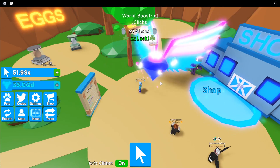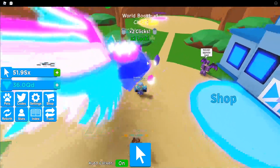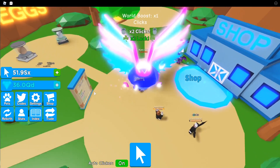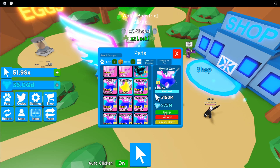This is how the normal Mystic Gem looks — it's color blue, the gem body is blue, and the wings are a mixture of blue, white, pink, and purple. For the Shiny version, let me know in the comments what color you think it would be!